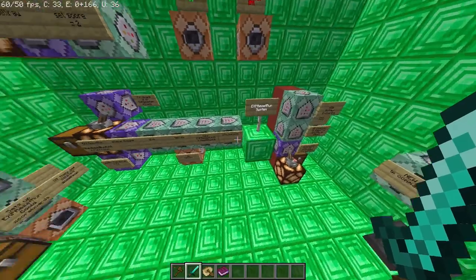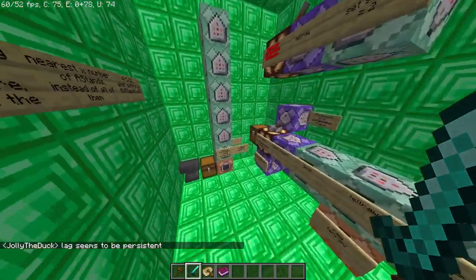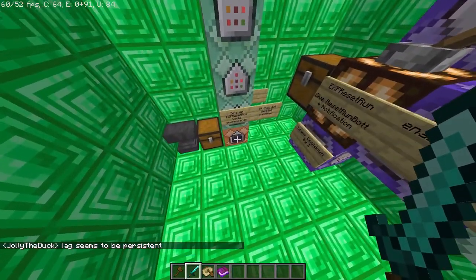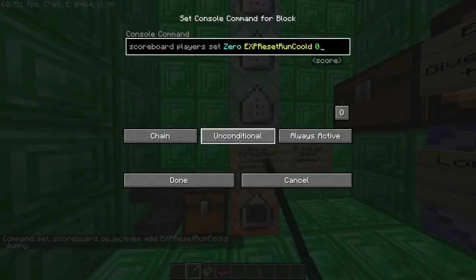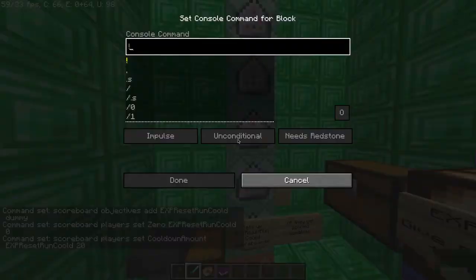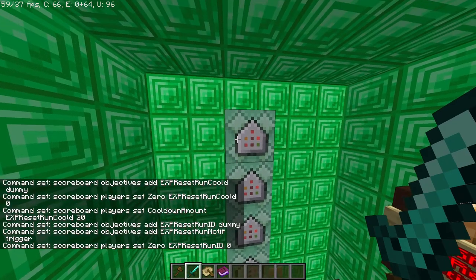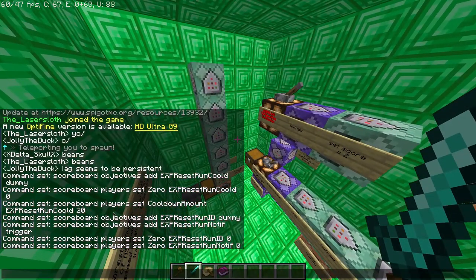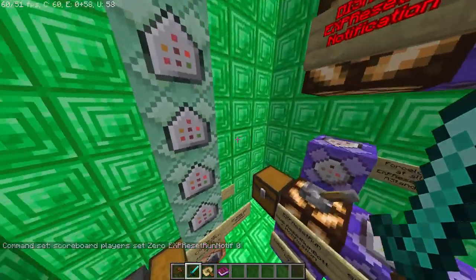So to set up the EXP reset run system, there are a few scoreboards and things that you need to set up. Basically, this is the setup tower right here. All you need to do is press this button here. It will show all the commands in chat, just in case you need to use or run them. Basically, all you have to do is run those commands in chat — you can just type them out, like scroll word, dot to dad, and so on. Or you just press the button. That's the easy way to do it.